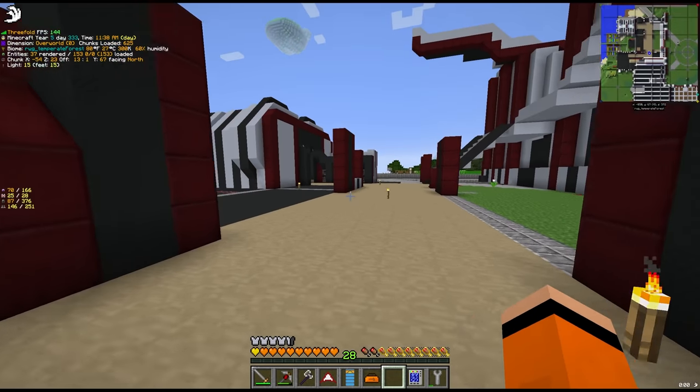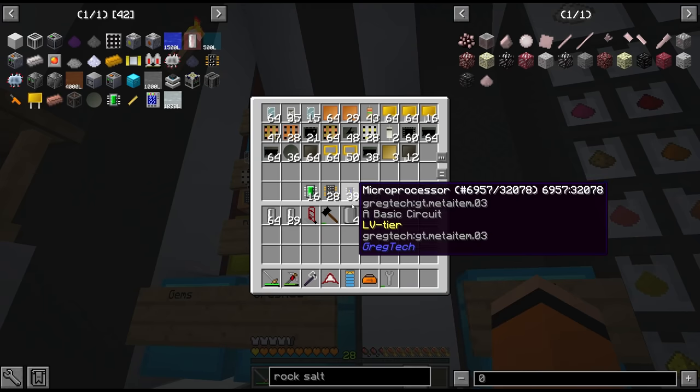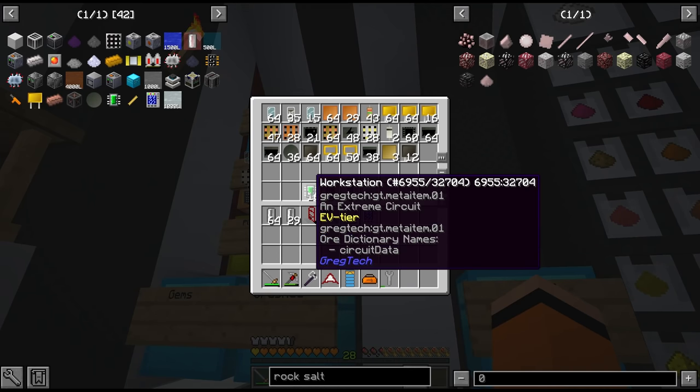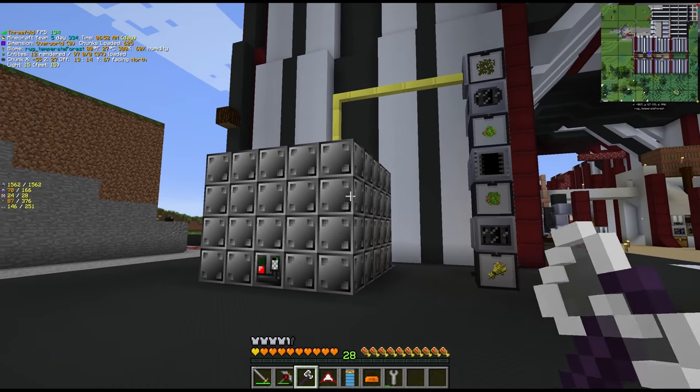Those things are used to craft the circuits, and well, this is Gregtek — we need a lot of circuits. During the livestream we actually picked up our first EV tier workstations, which is one of the components we need to take this setup to the next step.